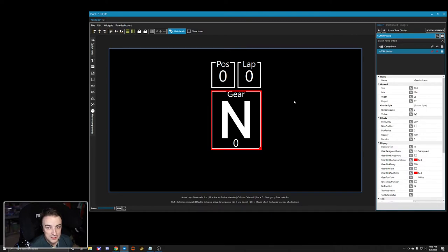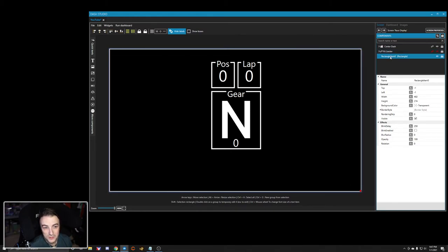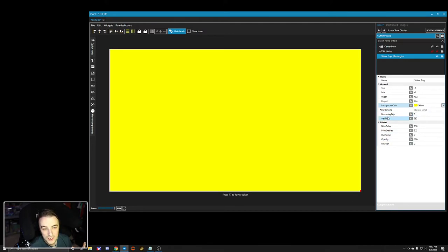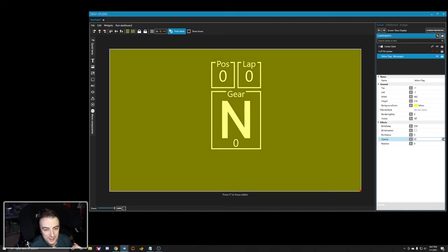Alright, we've got our pit limiter. What could be next? Yellow flag alerts — these are huge, especially now with Long Beach in iRacing where crashes happen all the time in the hairpin. You might not hear Jim say something, so you want your screen to flash a big bright yellow alert. So we're going to create another rectangle, and I like my yellow flag to span the whole screen. Since this is just going to be a one-box alert with no text, we're going to call this 'Yellow Flag' and change the background color to yellow.